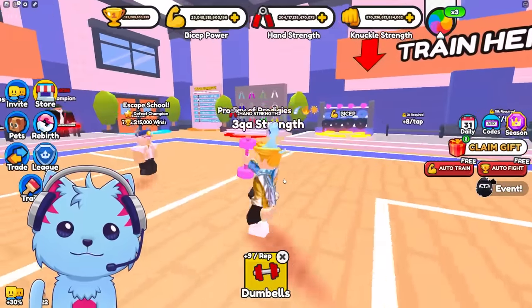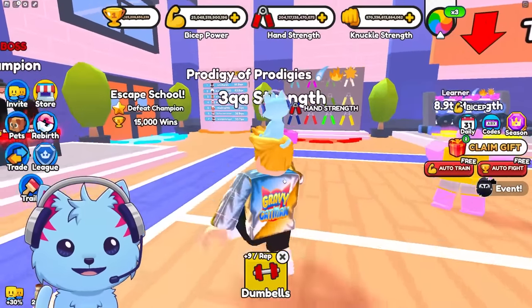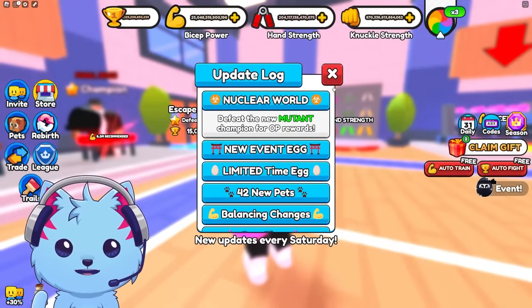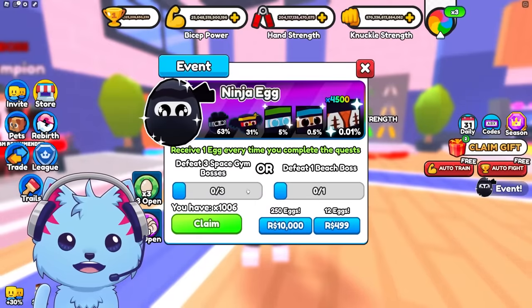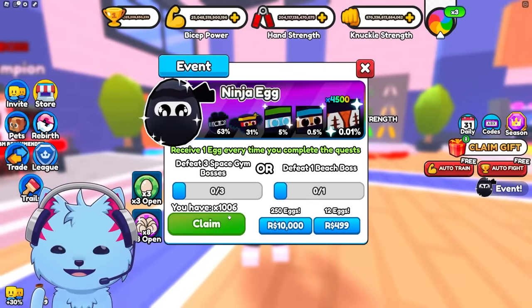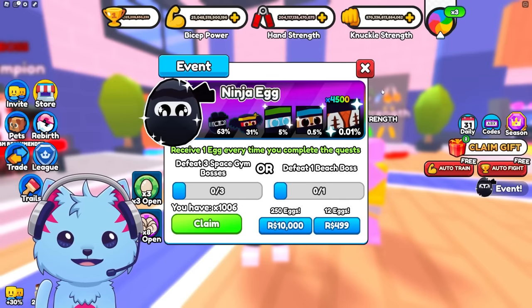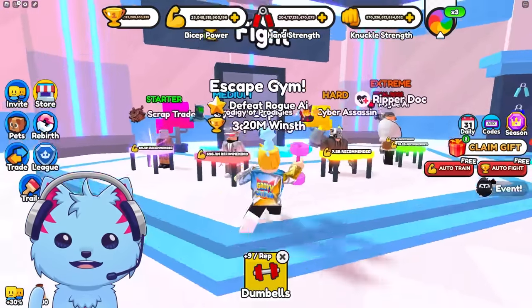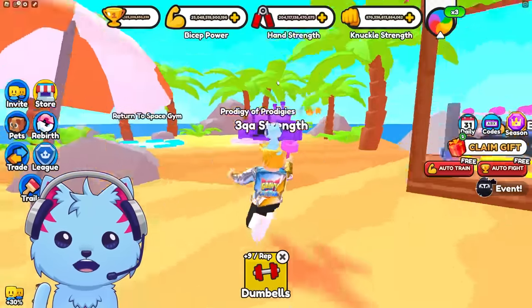Welcome back to Arm Wrestle Simulator! This game had a lot of updates — they have mutants and a secret egg. I currently have 1000 eggs, so we're gonna be opening 1000 ninja eggs pretty soon. It's gonna be pretty crazy. Let's go check out the other things too.